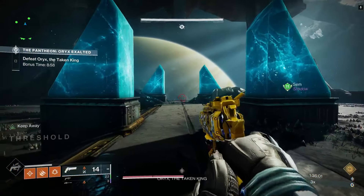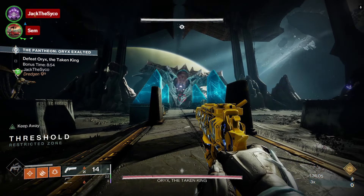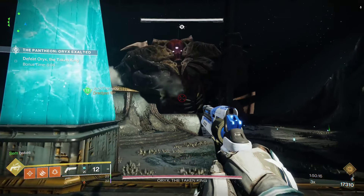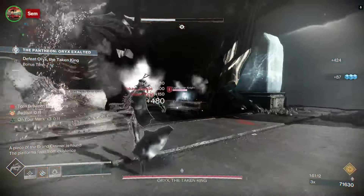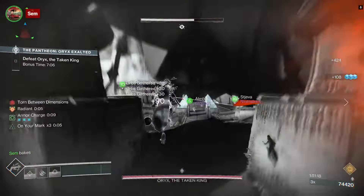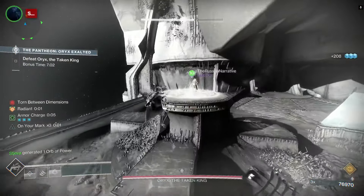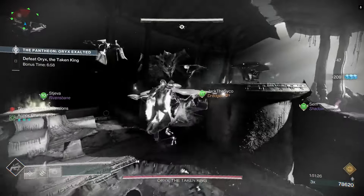Once a Tolan is awakened, Oryx will appear and eventually float to one of the four platforms and slam his hand on it. This slam will start two things: the plate that was hit will glow with a green circle around it, and someone in the party will be torn, or goes into the void. The person whose plate was slammed will jump onto it to find a Tolan orb floating above one of the other three platforms and call the second person to jump on their plate.